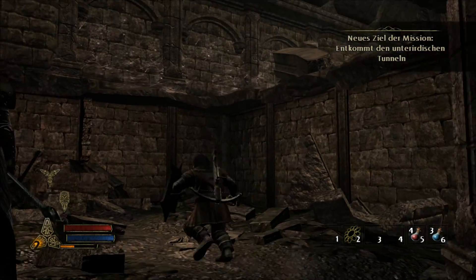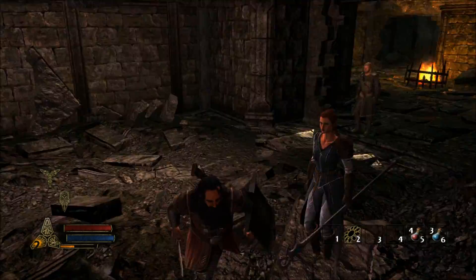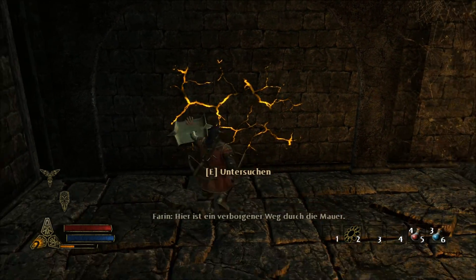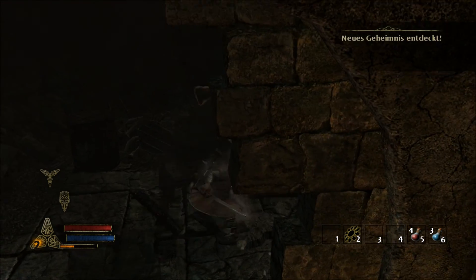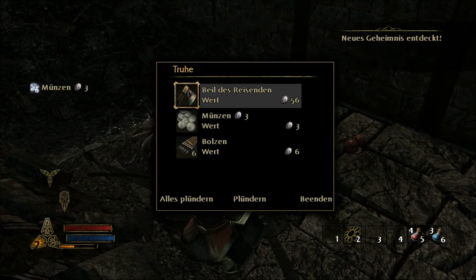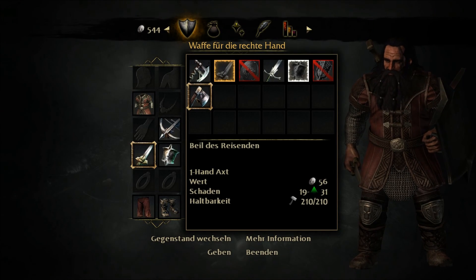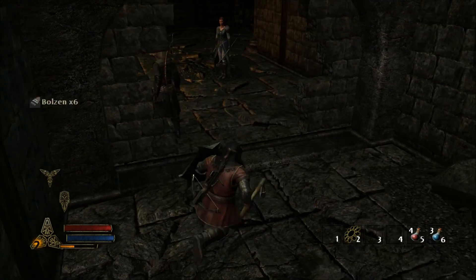Bei der ersten Kampagne, wo ich gespielt habe, war nur ich hier unten und die anderen zwei sind da oben gestanden und haben gesagt, dass wir einen Weg hier raus finden müssen. Fand ich recht amüsant. Haben wir ein neues Geheimnis – die Wand kaputt. Gegenstände plündern: ein Beil des Reisenden, das macht mehr Schaden. Deswegen rüste ich mir jetzt das Beil aus.